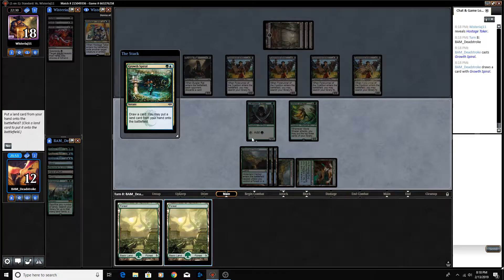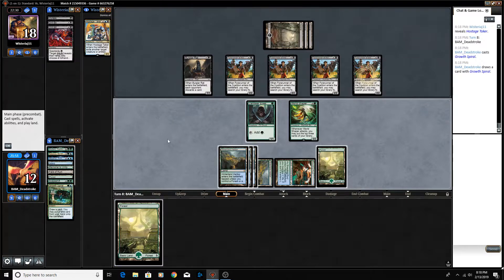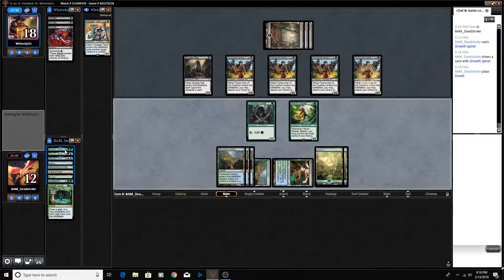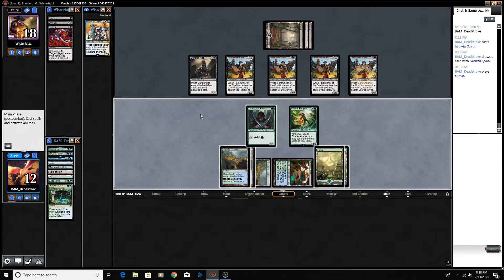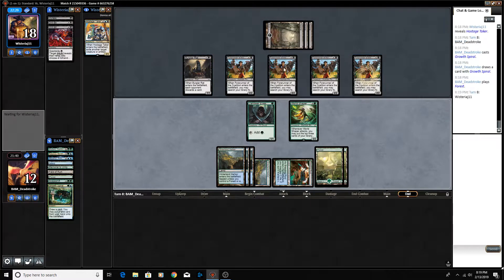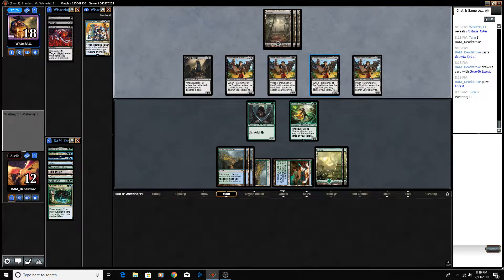Draw a card and see what we hit — we hit a Forest. We'll play our land for turn, and then we could bring back this Multani. I think it's actually better to wait and do that on end step. We are hanging on through these Forerunners, but these Forerunners are just going to kill us.